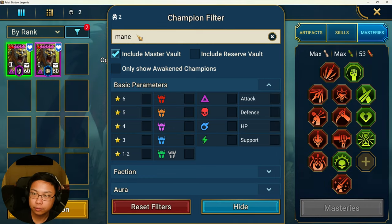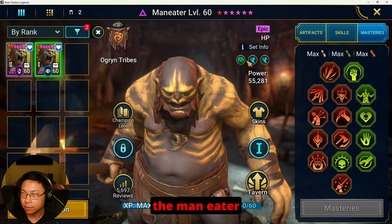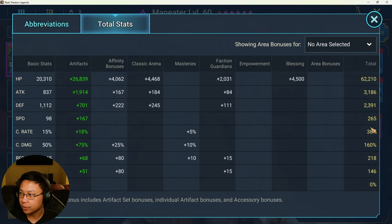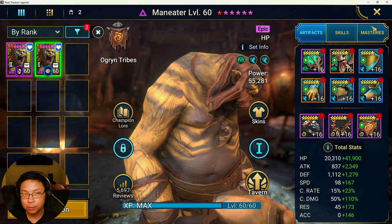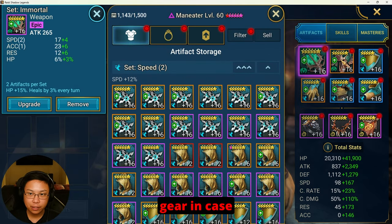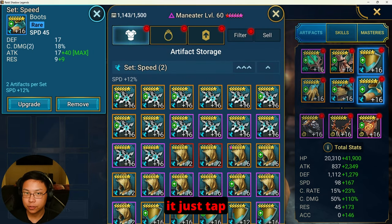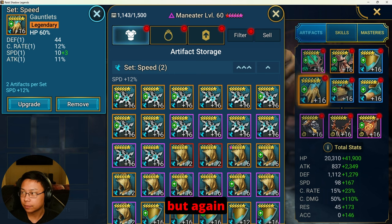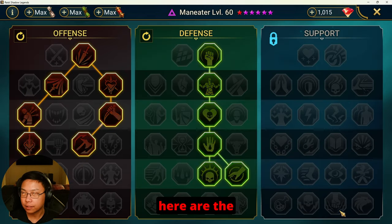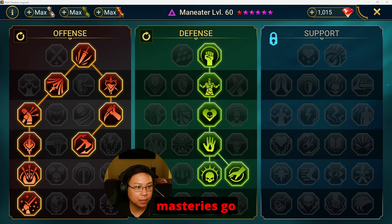For Man Eater — this is the Man Eater from my Ultra Nightmare clan boss team — he's at 265 speed, and that's all that matters. You just want him to go first and fast. The minimum speed I think you'd need is around 251, because the Iron Twins goes at 250. Here are the masteries — these are the clan boss masteries.